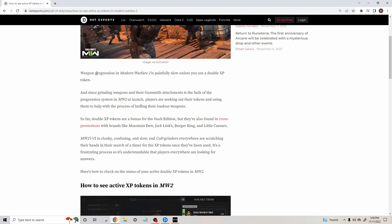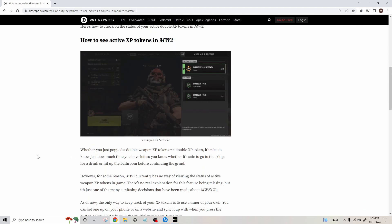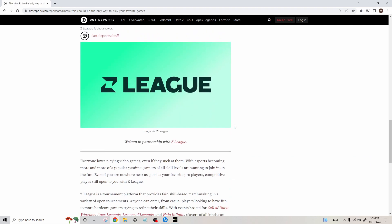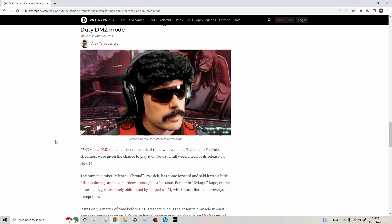Where's the timer? 'Weapon progression in Modern Warfare 2 is painfully slow unless you use the...' Oh God, these articles, I swear. So yeah, it looks like — whether you just popped a double weapon XP token or a double XP token, it's nice to just know that you have it. How do they do this? They get paid to write articles around where the timer is and they get paid.